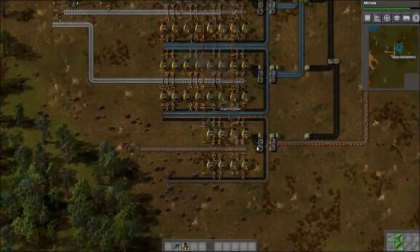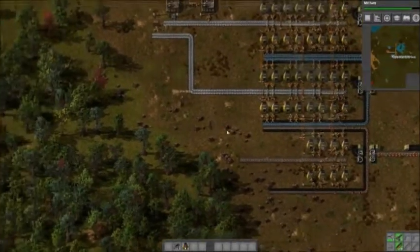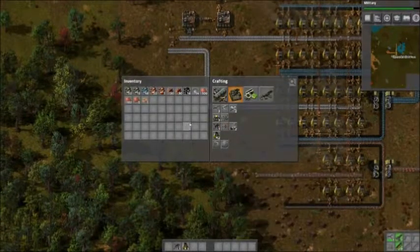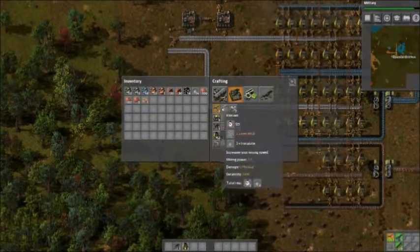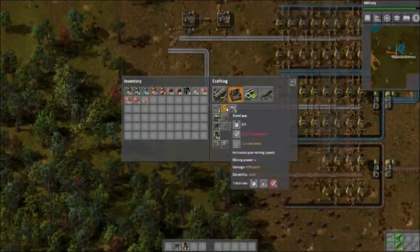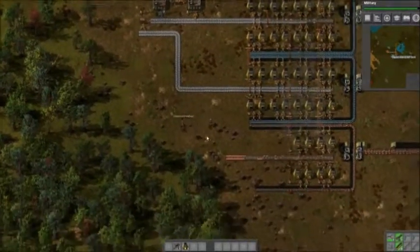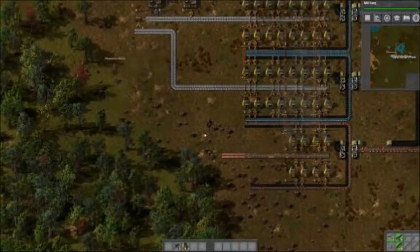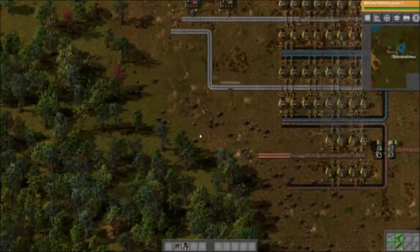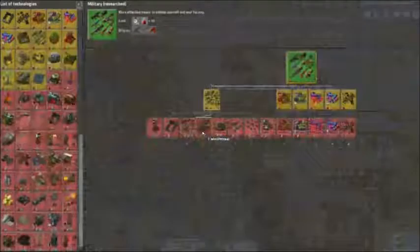Because we have steel researched now we can do a bunch of steel things, but we can't handcraft steel like we could handcraft copper plates or iron plates. Steel takes iron and it goes in the smelter. We're gonna put it right here — actually, this is gonna be messy. I didn't actually think about steel.